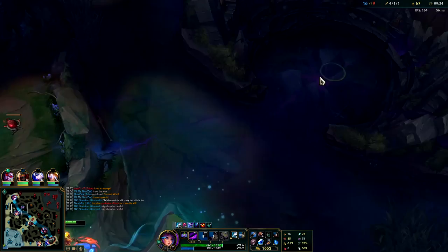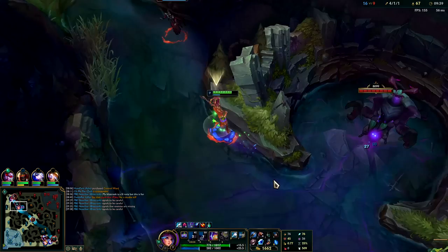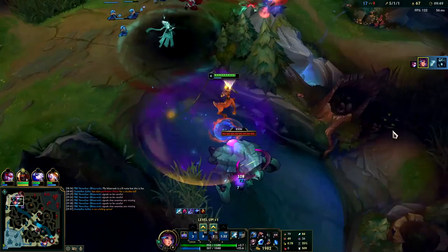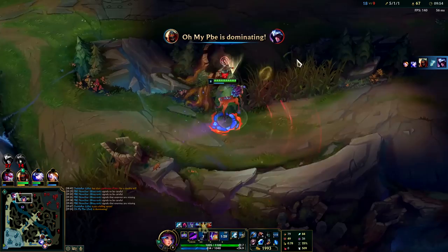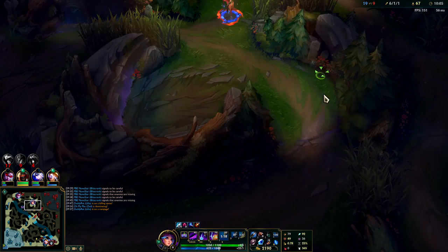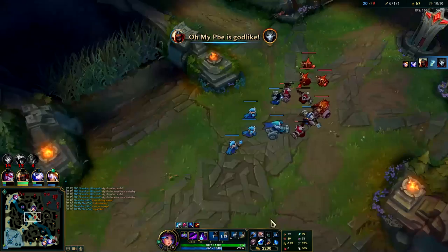Karthus ult is going to be up here in a second, I need to try to heal. Going to scuttle over here - we can even use our Q on this guy. Now we're back at five stacks. Karthus is over here, going to hit him with our R immediately. Going to W - aww, Vayne took the kill. Oh well, going to restack our Q on the Herald so we're fast. We'll put another point in our W. Hit him with the Blue Smite, auto into Q - he got bopped pretty hard.